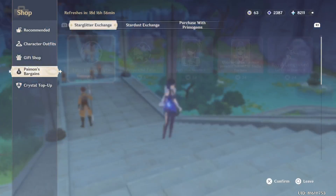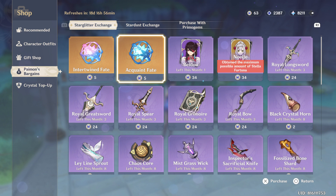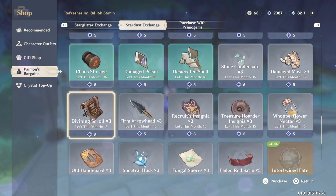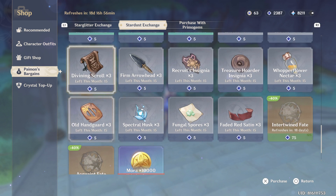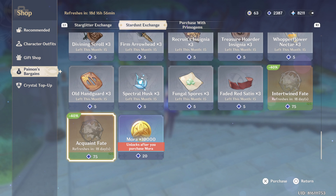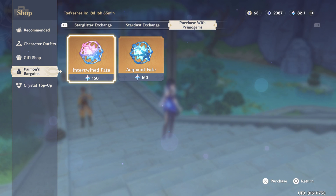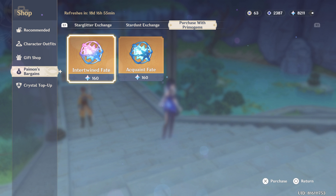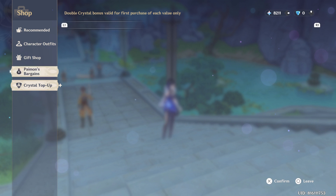You can get wishes from the shop using Starglitter, and you can get Stardust fates every month from there too. Also try to look for streamers who do giveaways and join Hoyoverse events.